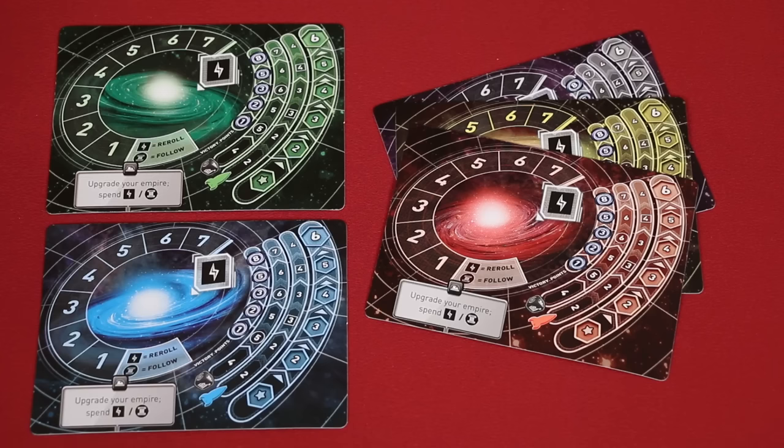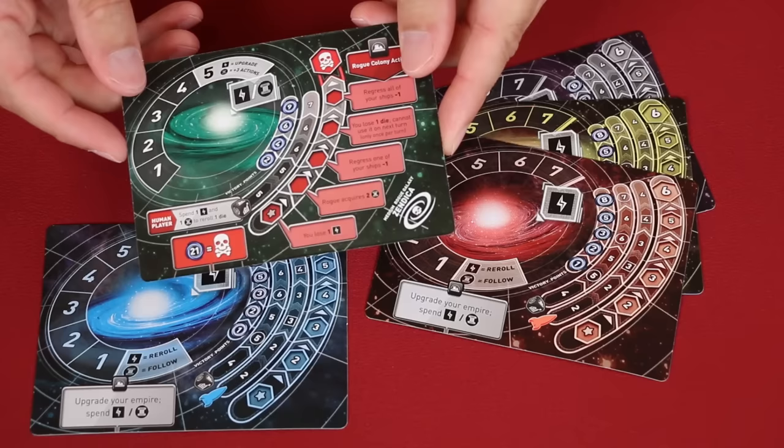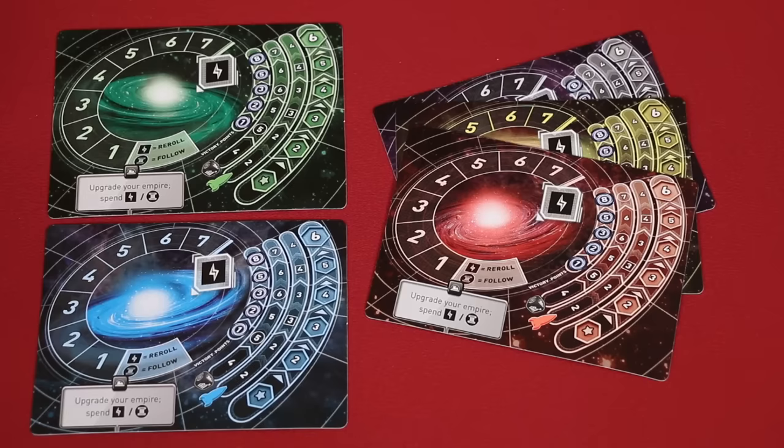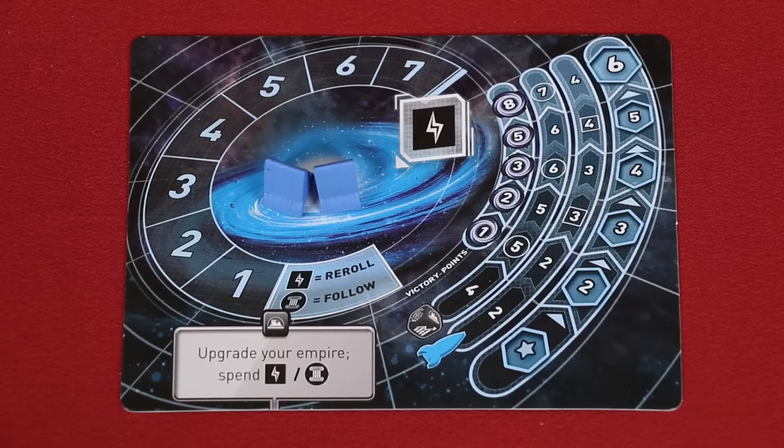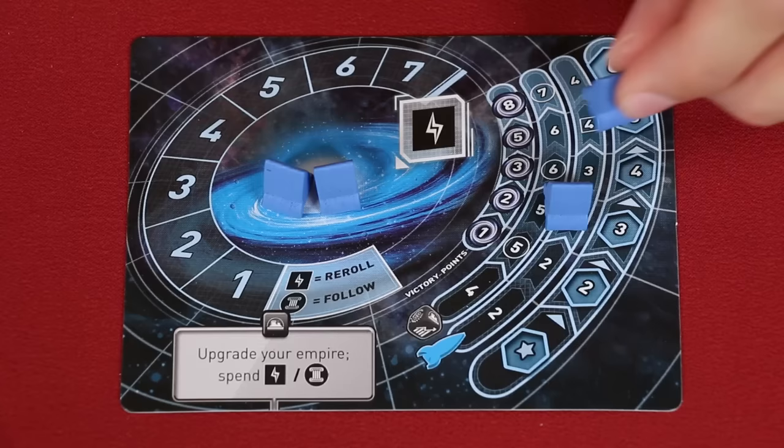To set up, each player takes a galaxy mat in the color of their choice. The backsides show different rogue galaxies which are only used in solo play, so we can ignore those for now. We'll be setting up a two player game in this example, so we can return the extras to the box. In your color, you will also collect four ships, placing two in the area representing your home galaxy, and then the other two ships you place on the highlighted spaces of the ship track — here and here.